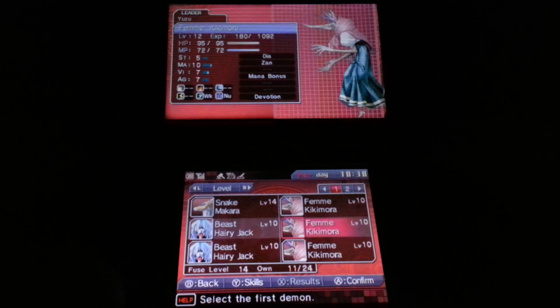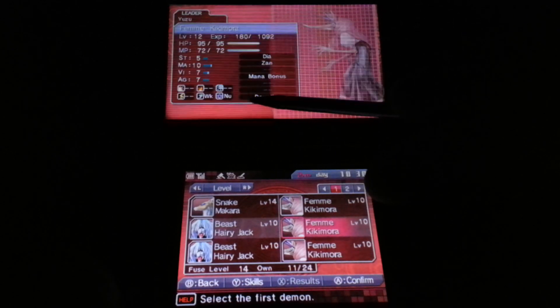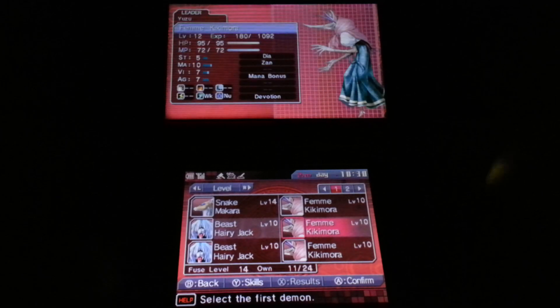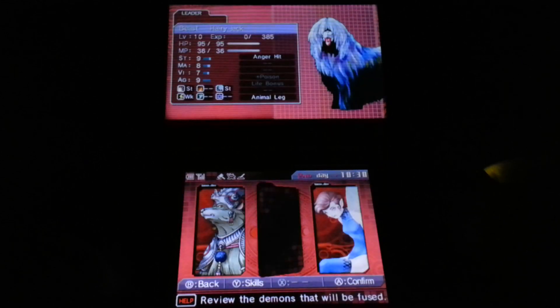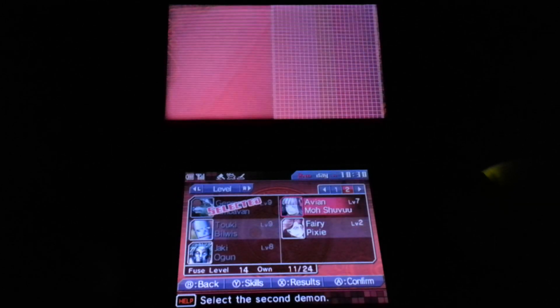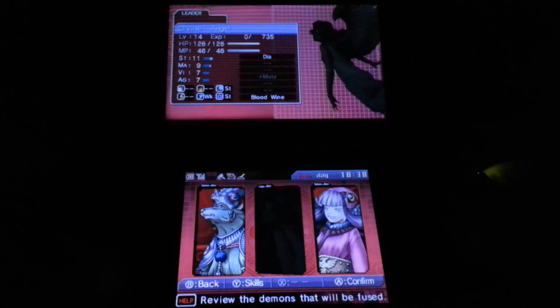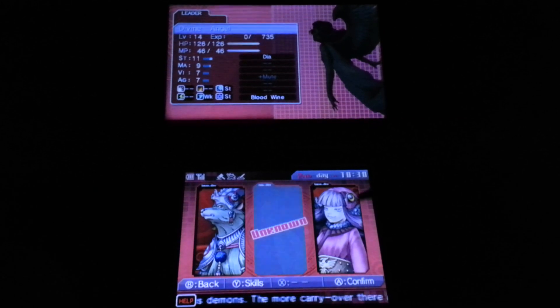These three are all weak to wind and nullify dark — same across all of them. The benefit is that when you combine them, you can make a new demon and then add spells to it. For example, if she's got a good ice spell — which she has — I could add that to the new character. It's a bit more like Pokémon, I guess. You're not breeding in weakness; they just are what they are.